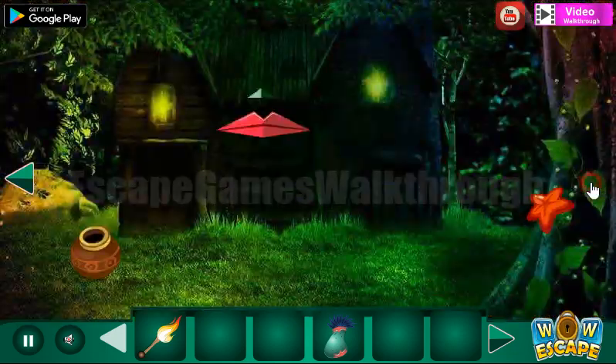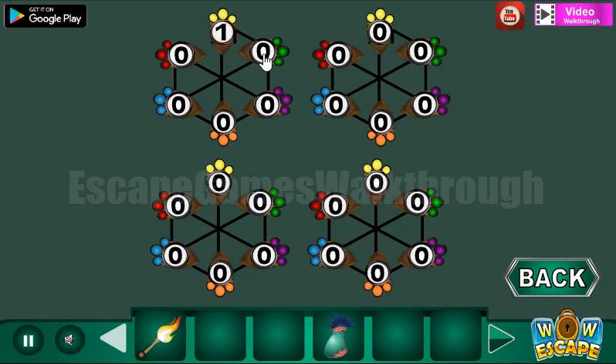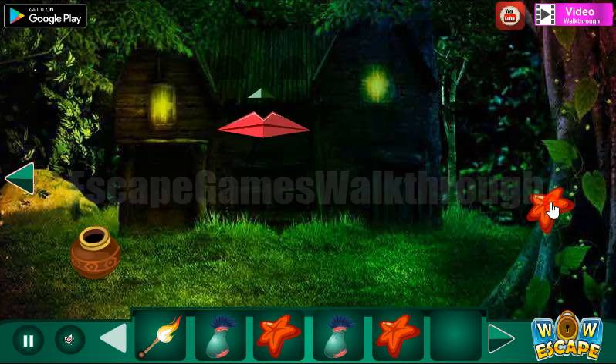Here is the puzzle — yellow is one, green is three, red is two, blue is four, purple is five, and orange is six. Let's repeat the sequence: one, three, five, six, four, and two — one, three, five, six, four, and two — and the same again: one, three, five, six, four, and two. We've got another plant.